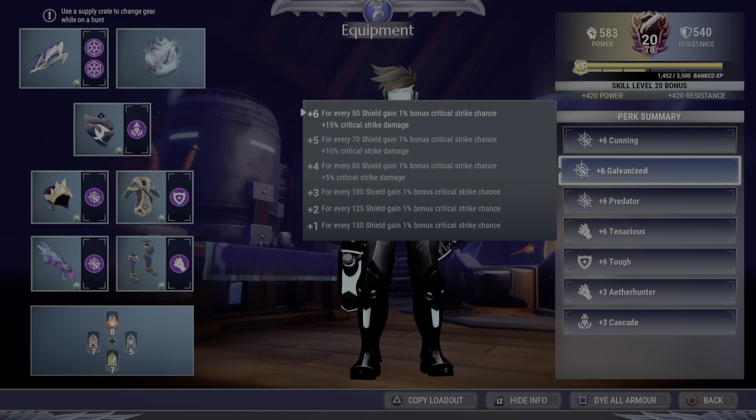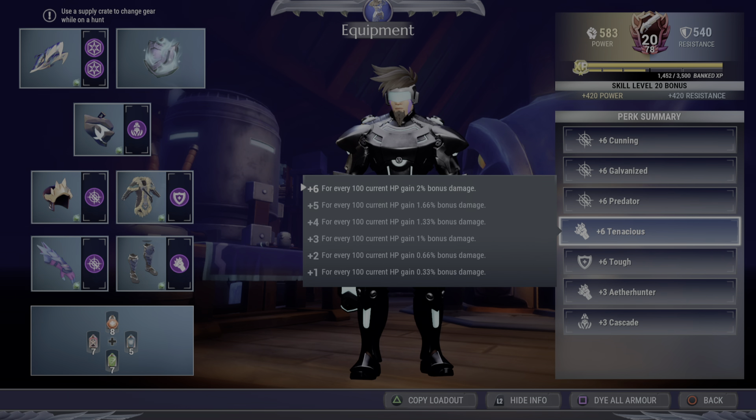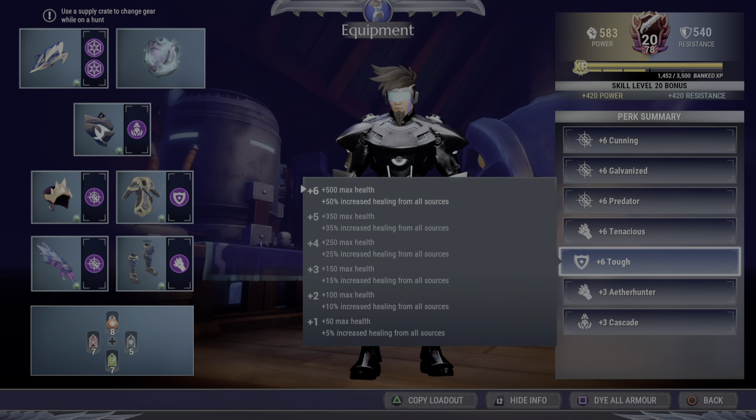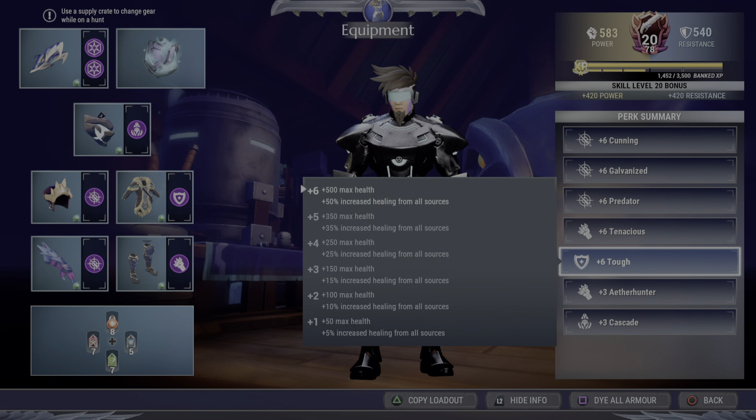Galvanized also gives you 15% critical strike damage — an extra 50% more damage on your crits, which is fantastic. Pred is still important. Yes, it's a tank build, but you still want to try to not take damage because those shields are the main source of your damage output. If you're not critting regularly, you're not doing nearly as much DPS as you could be, so still try to keep that Pred bonus up. Tenacious is the other thing Tough is benefiting — you get 2% damage for every 100 hit points. So Tough is also giving you 10% more damage on top of the 22% you're getting from your health to start with.